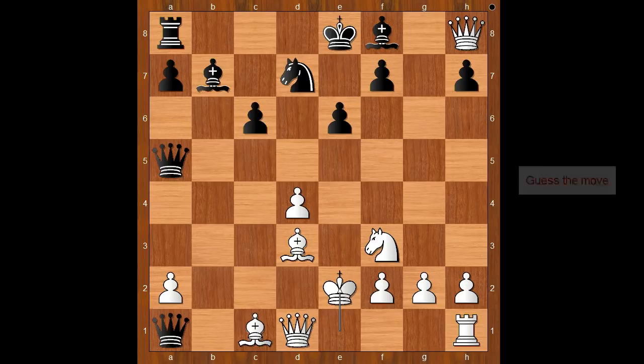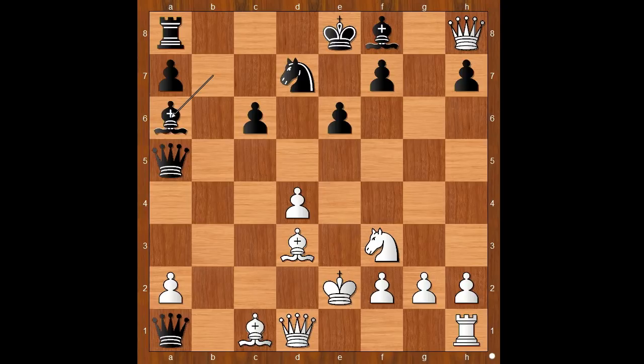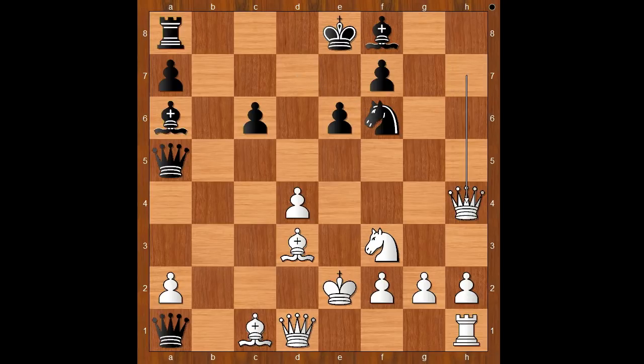Tartakova played the best move — bishop to a6. The bishop was doing nothing on b7. Queen takes on h7, knight to h6 attacking the queen, queen to h4 threatening queen takes knight. Out of the two kings, the white king is less safe — but how to make something out of it? How would you continue with the black pieces?